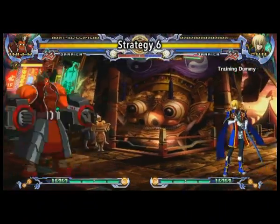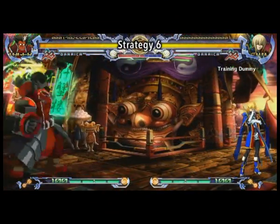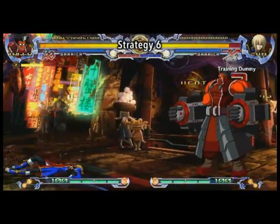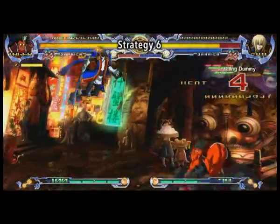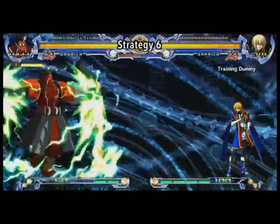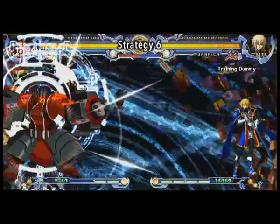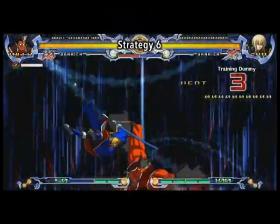Tigger's magnetism benefits all moves equally — anything where his hand glows, including his forward A, Tigger Buster, Atomic Collider, Magnetic Wheel, and even the Geijsnic Emerald Tigger Buster all benefit from Magnetic Wheel.